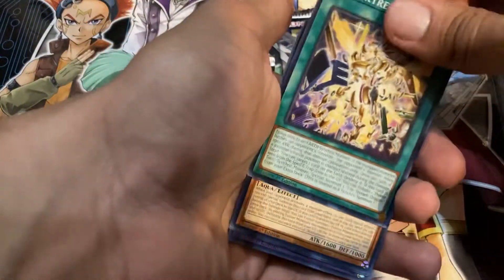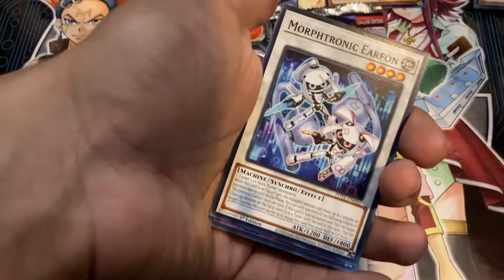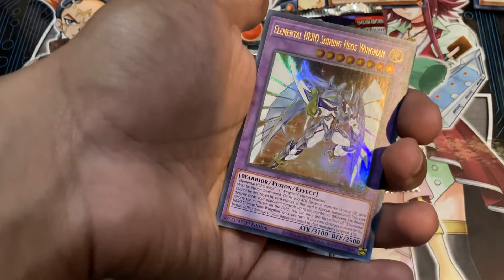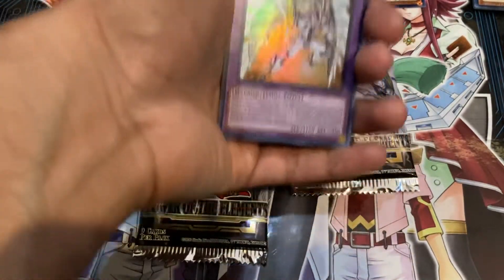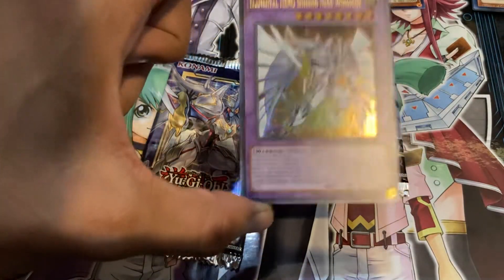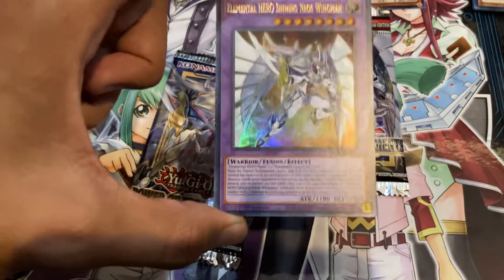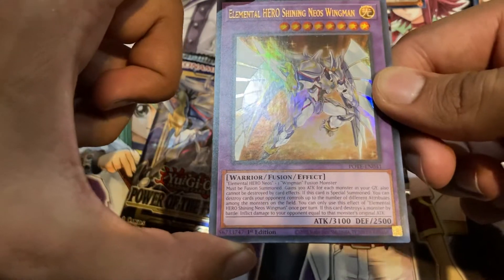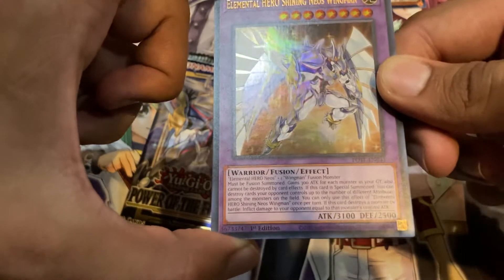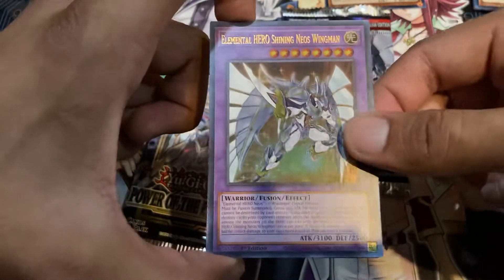Life Extreme, Tier Elements Heaveness, Sprite Gamma Burst, Morphtronic Ear Fawn. Elemental Hero Shining Neos Wingman — the cover card of this entire box! That's nice. It takes Elemental Hero Neos plus one Wingman Fusion Monster. When Fusion Summoned, gains 300 attack for each monster in your graveyard, also cannot be destroyed by card effects. If this card is Special Summoned, you can destroy cards your opponent controls up to the number of different attributes among the Hero monsters on the field. You can only use this effect of Elemental Hero Shining Neos Wingman once per turn. If this card destroys a monster by battle, inflict damage to your opponent equal to that monster's original attack. Not bad at all.